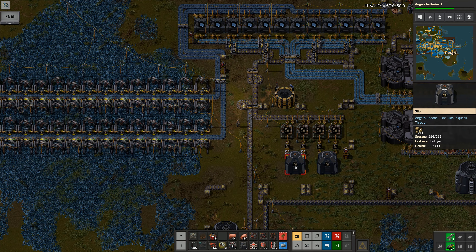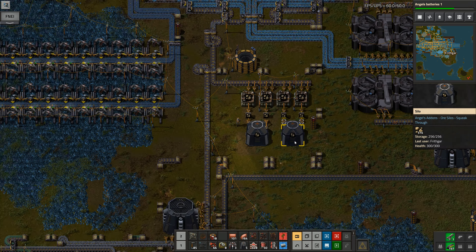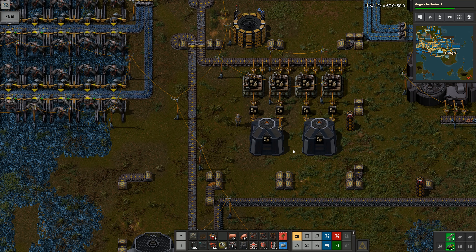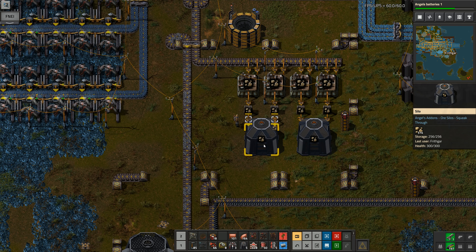That's giving me 568 pieces of iron, which is absolutely fantastic. Iron plate up there - not so much - I need to go and get some more of those now, so we're going for a little mosey and get some iron plate in here. I've got a lovely bit of crushed stone that is slowly accumulating.